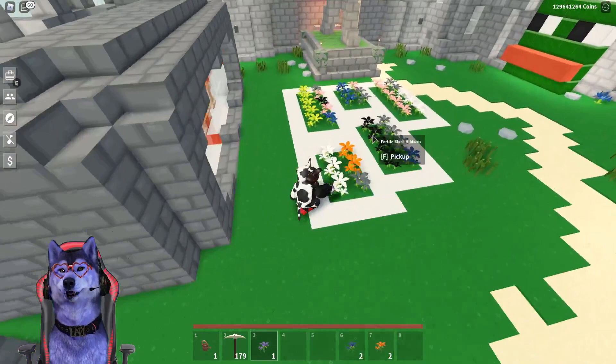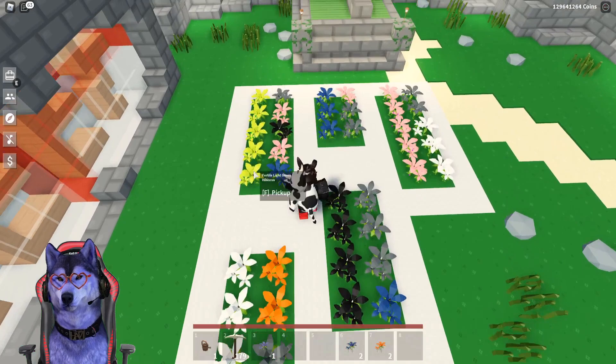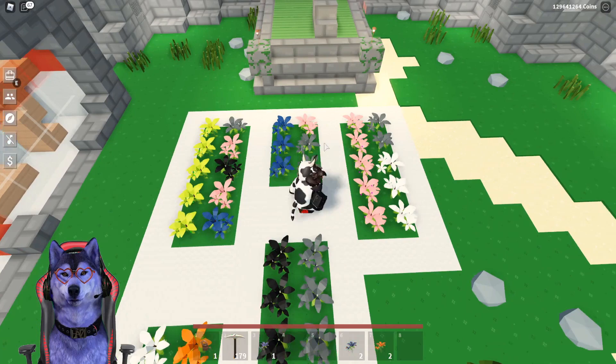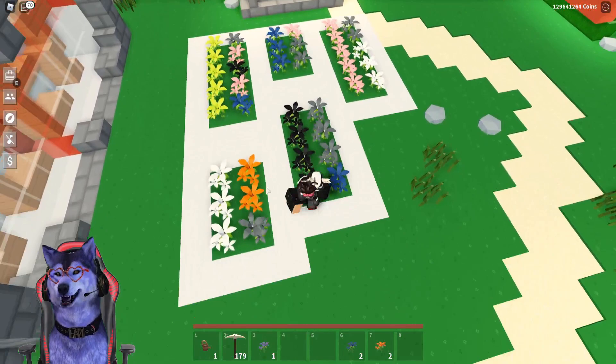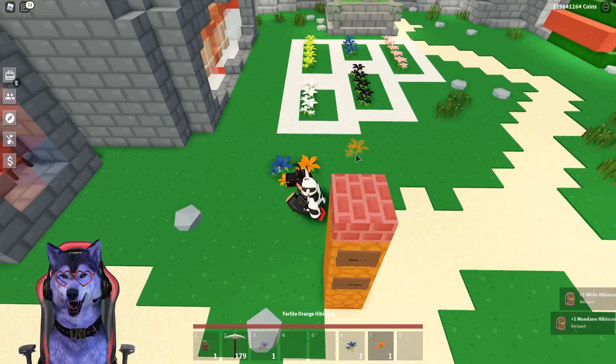To start things off you want to do this setup. You want to separate the different colors — fertile white goes there, light green goes here, the black ones go here, and obviously the blue ones and the pink ones. Just keep them separate. Two blocks combined and then all you do is set up this. If you're not aware, blue and orange combined equals purple — that is how you do it.